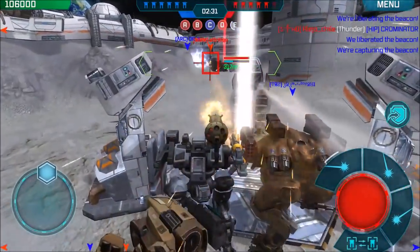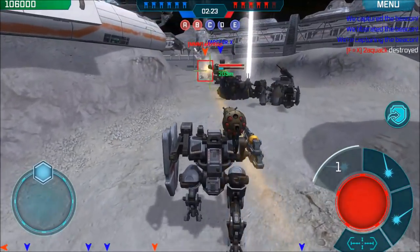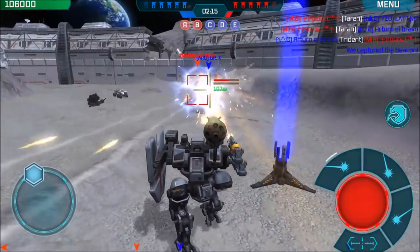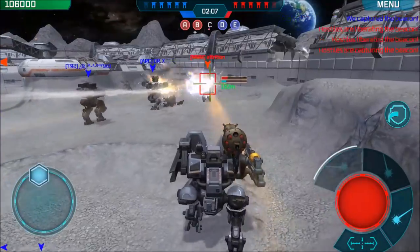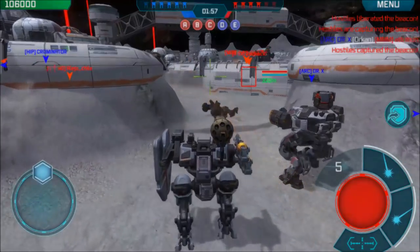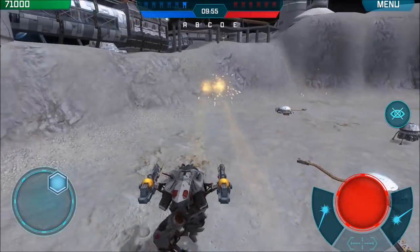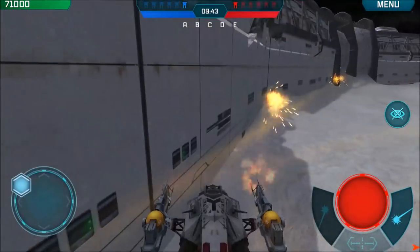Because the game moves so fast on this map, the more you can team up — even with random players — the better. You can see four of us taking out an Ancelot together here. Just make sure all four of you don't stay on one side too long, because you'll start losing beacons if you're too heavily committed to one side.